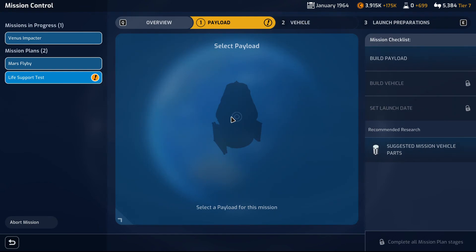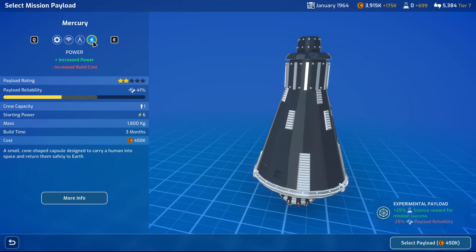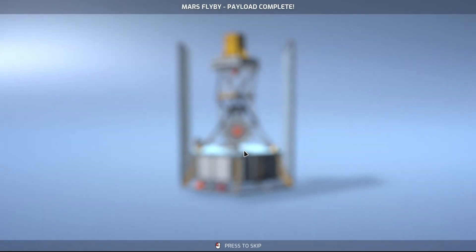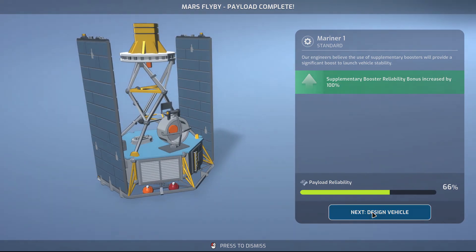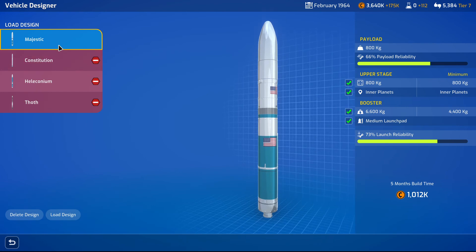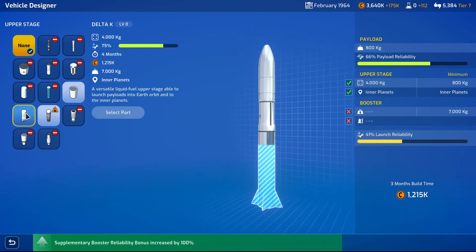Let's go with payload — Mercury. Three months, increased power, increased build costs. Okay, I'm gonna go with that. Might not be the wisest choice, but let's see what I can use for upper stage. Delta K versus three months build time.